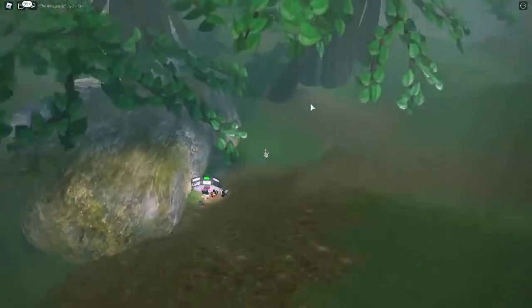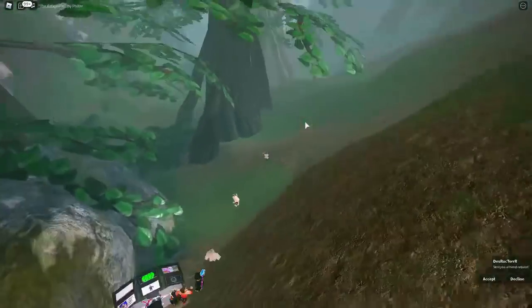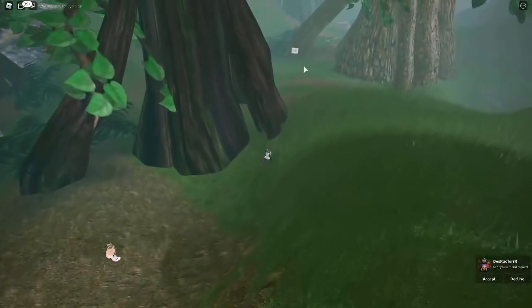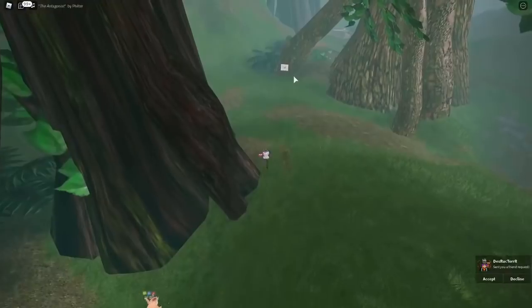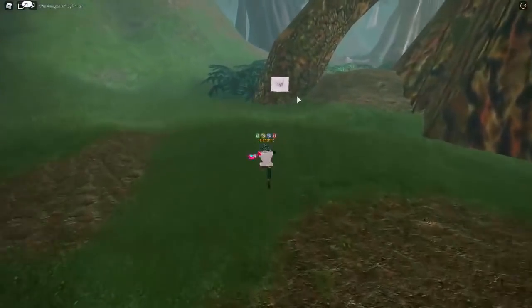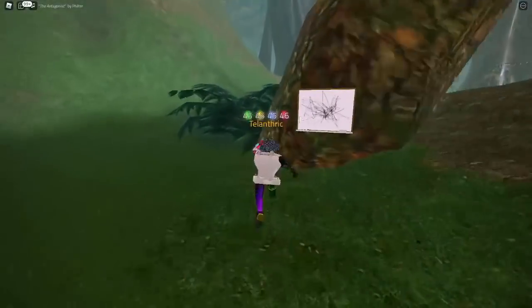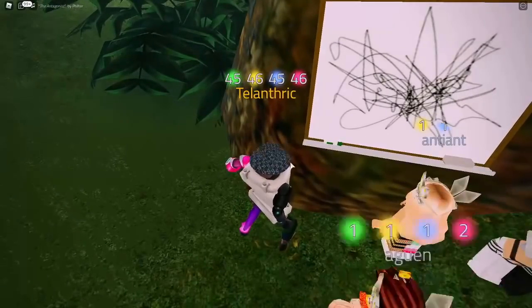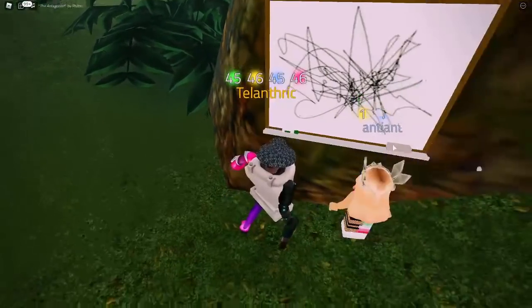The next thing is really close — if you turn right at the computer area, there is going to be a tree that has some sort of painting on it, and it's right here. It doesn't really say anything specific — it looks like a bunch of random lines, and there's an expo pen and an eraser.